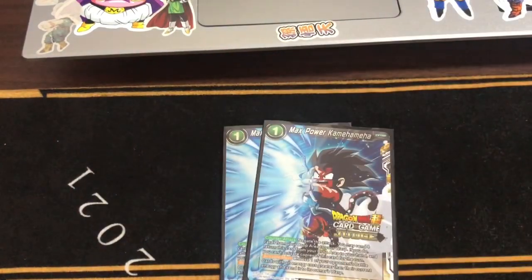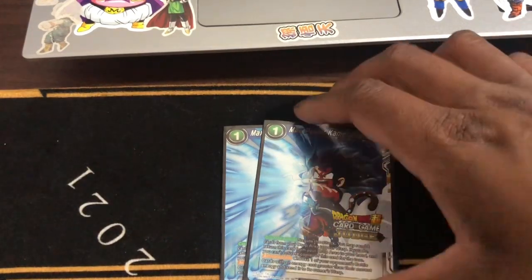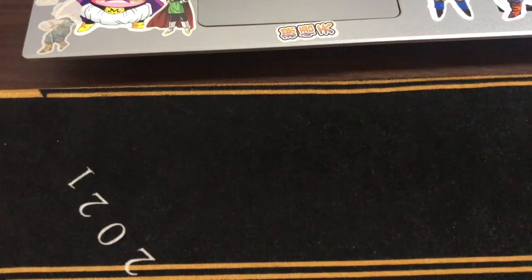Next, we're going to two Max Kamehameha — 2-Max powers Kamehameha. You warp something that's bigger than their energy. We run two of these — this card is really good. Get rid of a secret if you can.